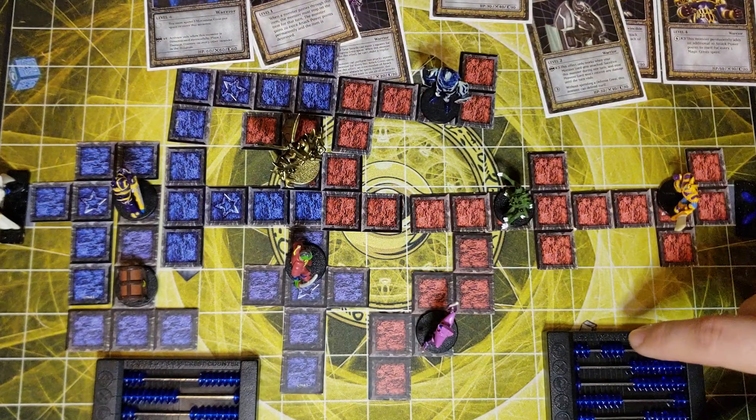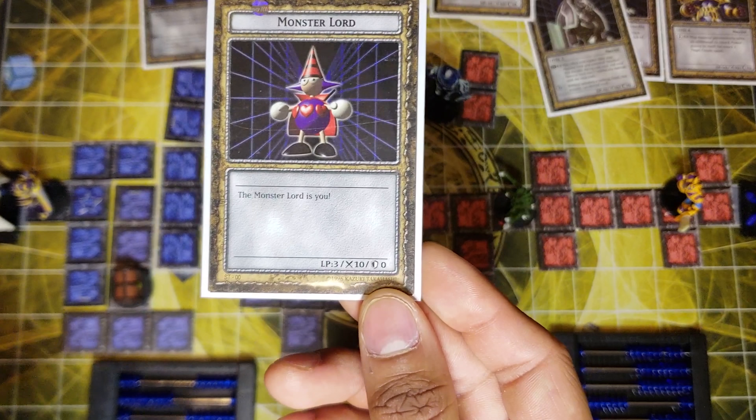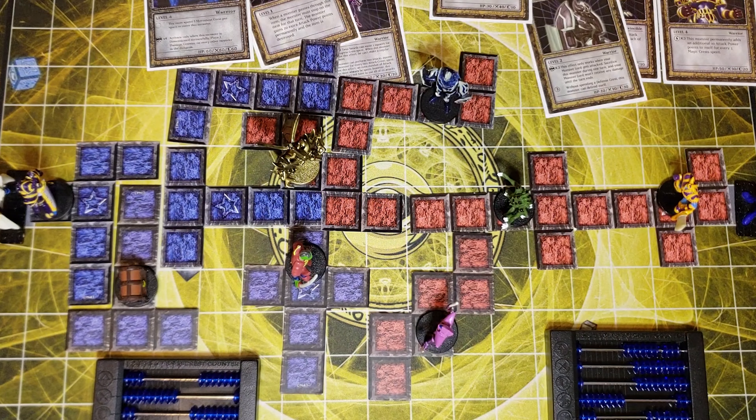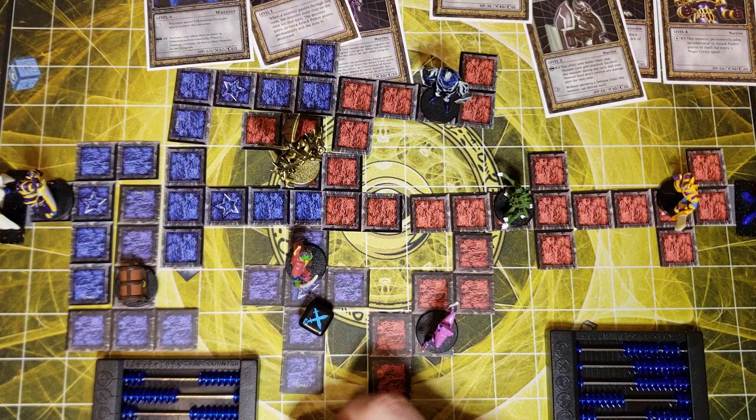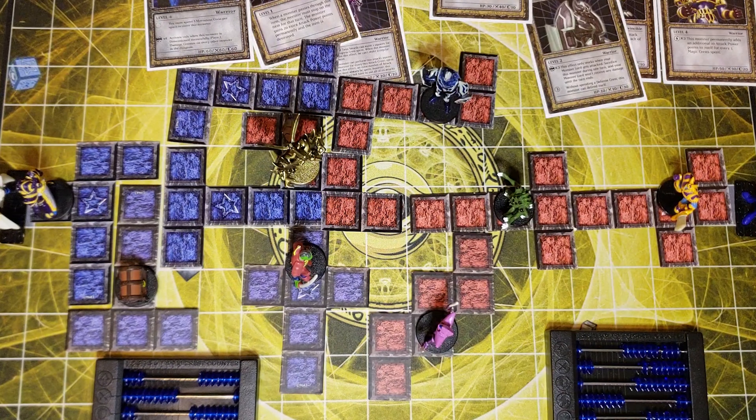The monster lord has three hit points and 10 attack — he can go on offense when a monster is in front of him. Luckily you have a defense crest, so you can defend yourself. Let me roll because I want to get rid of that Buster Blader — luck is not on my side. I have two attacks and no level two monster, so I now have three attack crests. I'm going to attack Kaiba: that's his first hit point gone, two remaining.